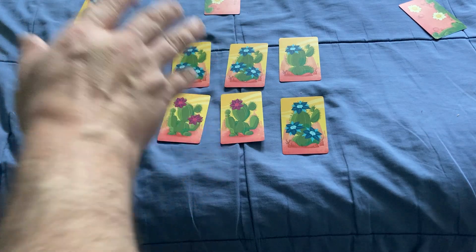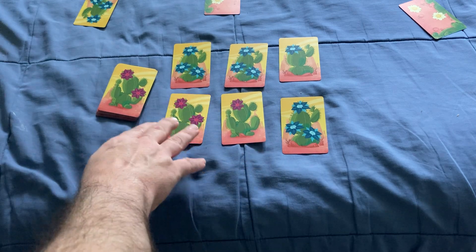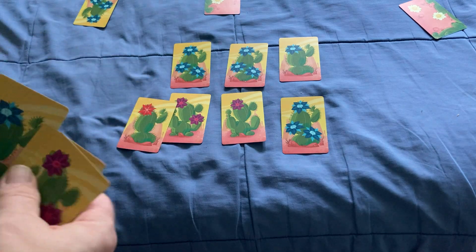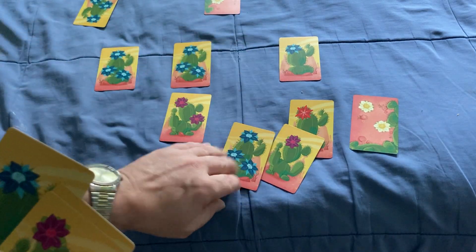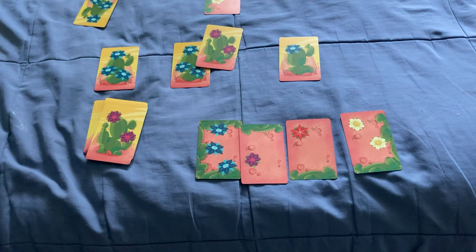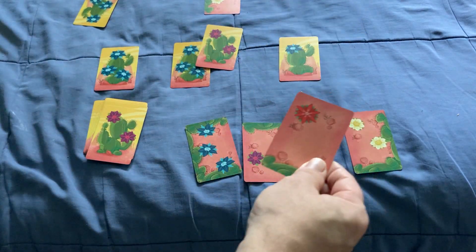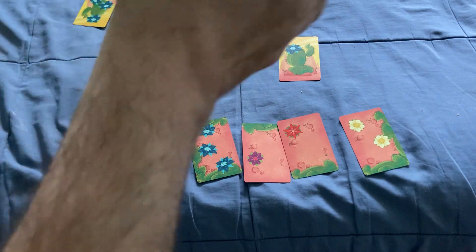The flowers are each worth points — you get points for each flower. If you have a set of all 4 different flower types, you get bonus points. There are 4 flower types, and if you get one of each, you get an additional 4 points — that's the wild bouquet. Also, whoever has the most red flowers gets an additional 5 points, since they're more limited. If there's a tie, you both get the points.